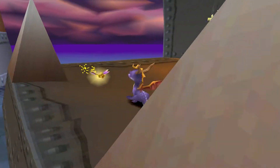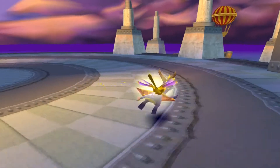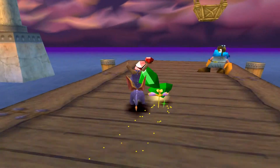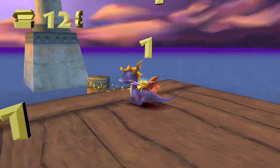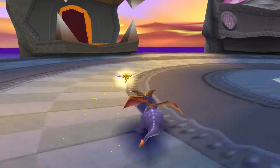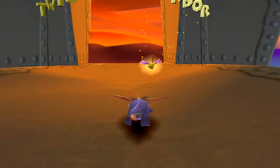Hello everyone and welcome, my name is Andrew Kan, Together We Kan Game. In the last episode we did Norrk's Cove, but before we head to Twilight Harbor, I'm going to collect up these little bits of treasure right here near the Balloonist. I forgot to get that on the first time through, but now that we have them, let us make our way to Twilight Harbor.